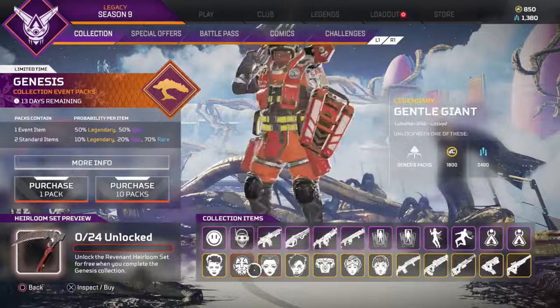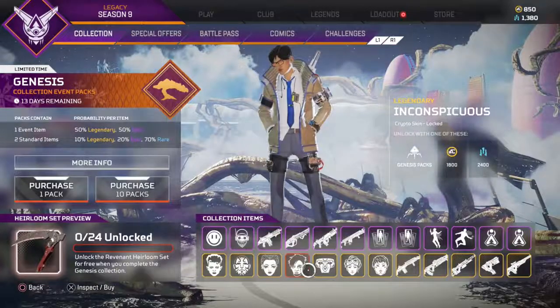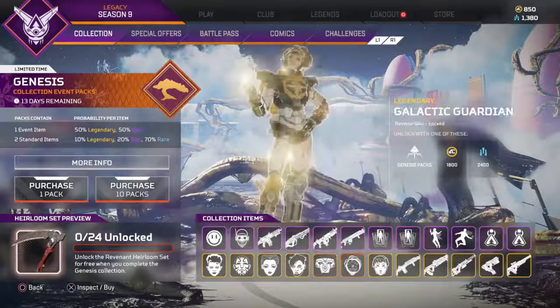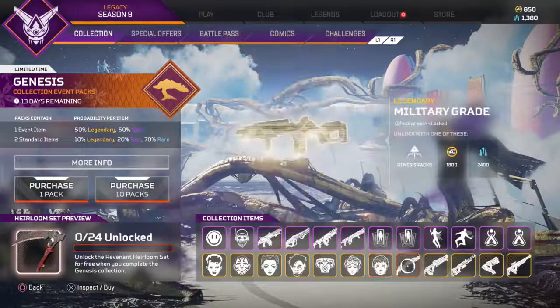And then you got the legendary skin for Loba, crypto legendary skin looks sick, Revenant legendary skin, and Horizon's legendary skin.